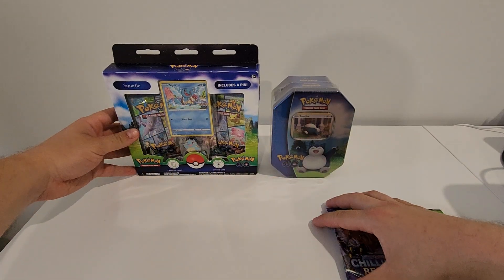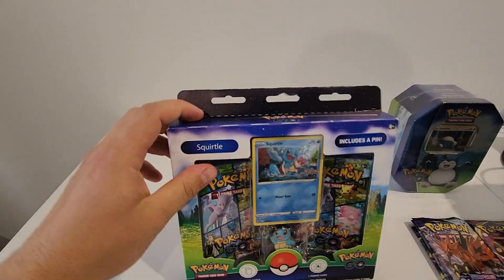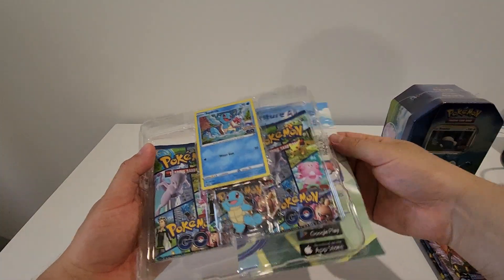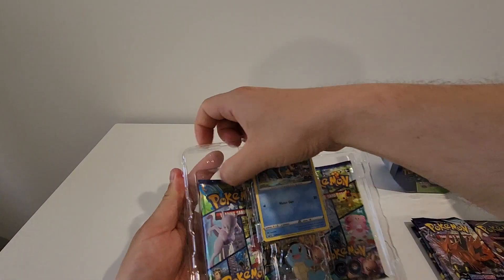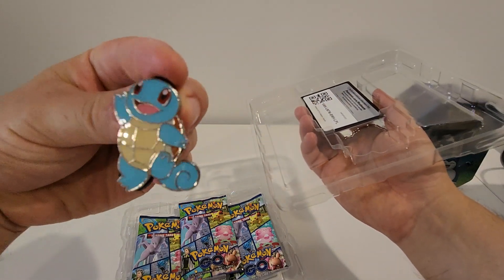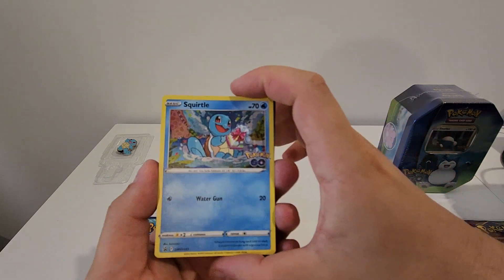We will start with the Squirtle box here. I do have one more surprise at the end of this video as well, so I'll be opening up something else towards the end. There's some codes in here, and there's that cute little pin just there.